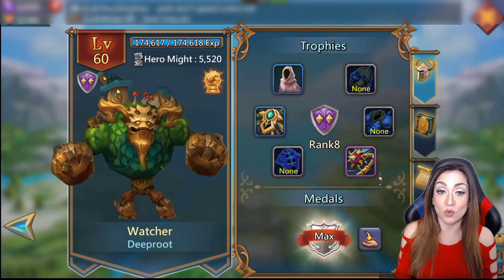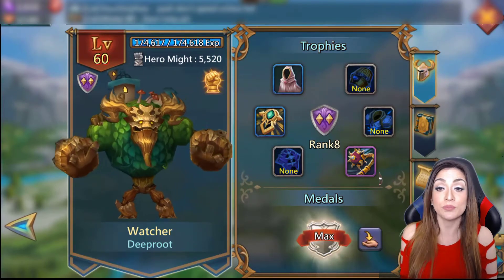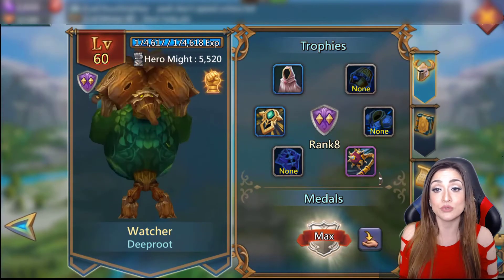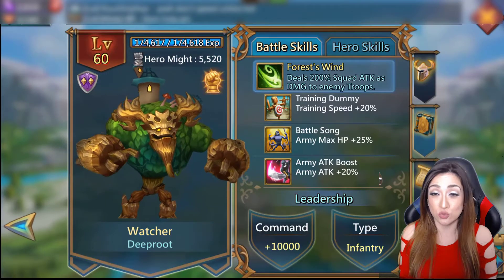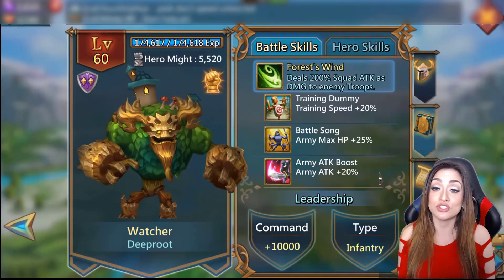Now he is golden! When he was purple, his training speed, army HP, and army attack boosts were all at 8%. As golden, it actually increases those boosts to 20%, and 20% is massive especially when you're talking about army level boosts.